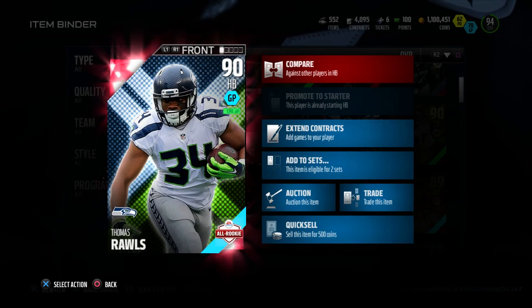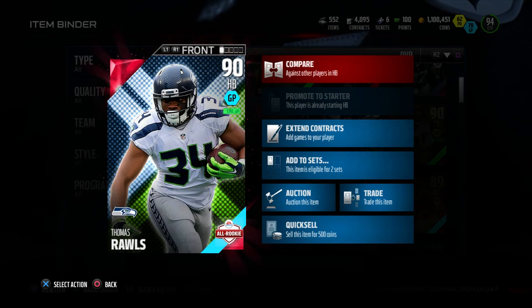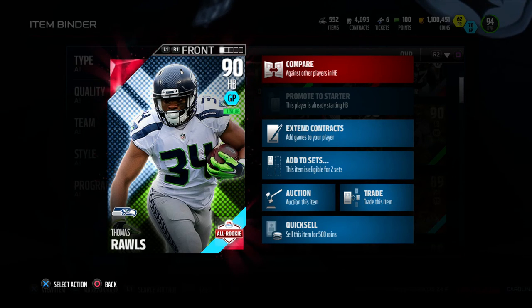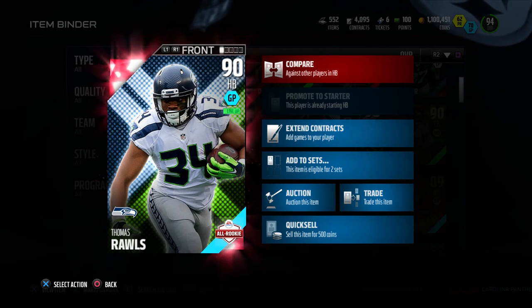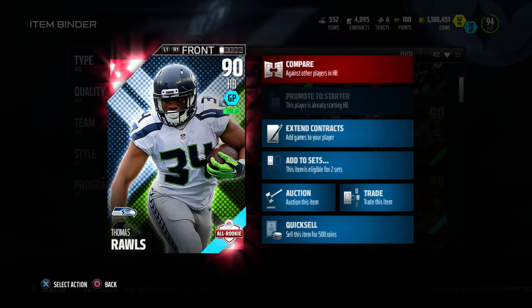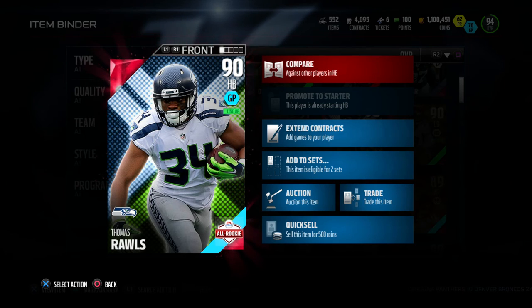What's going on my family, welcome back to another video. How you guys doing? Hopefully you guys are doing great. Today I bring you guys the player review of the 90 overall halfback All Rookie Edition Thomas Rawls of the Seattle Seahawks. Okay card, let's check out the back of this one.